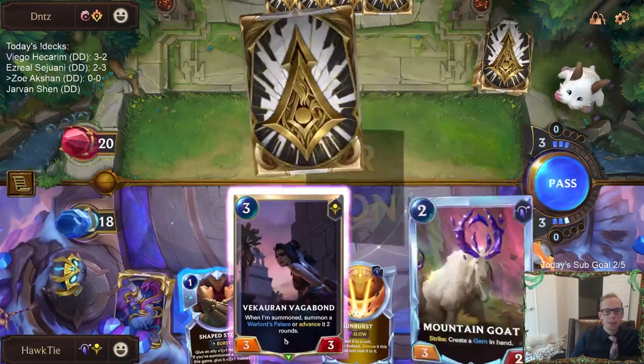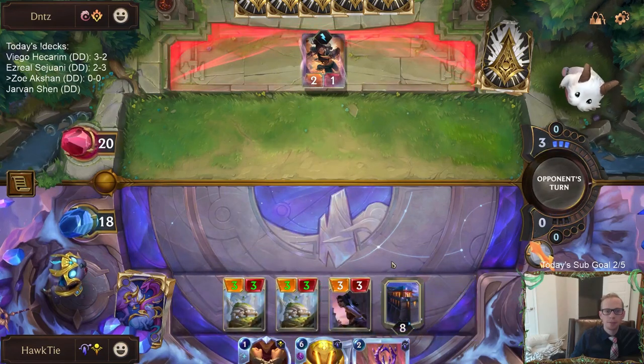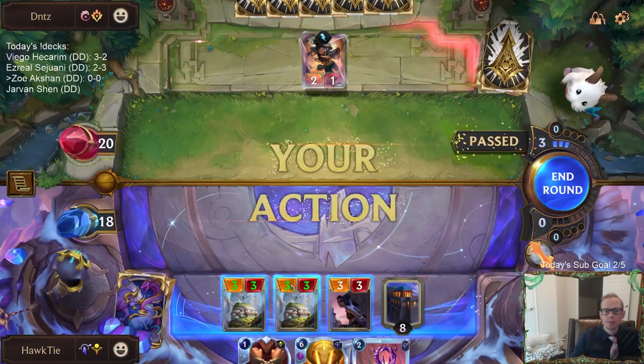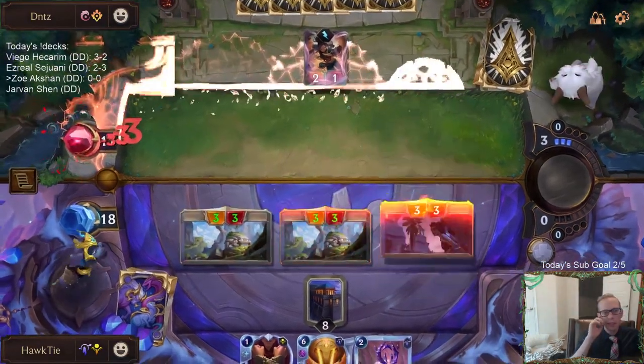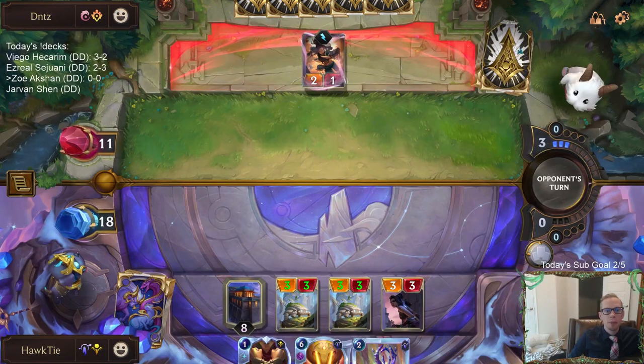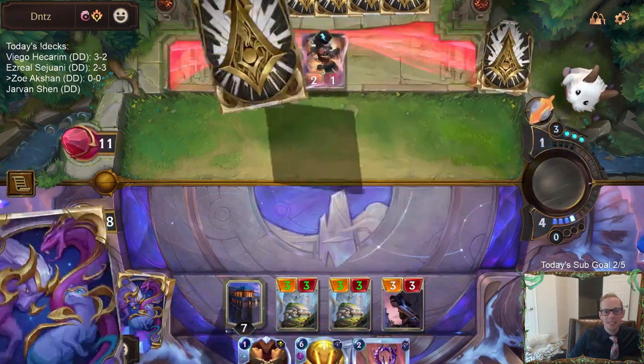I could save Zoey the next round, but they could also have like Twin Disciplines and stuff like that — they could easily save Zoey the next round as well. Alright, got a bunch of 3-3s. It's not bad. We're basically Thresh Nasus, attacking with a ton of 3-3s.